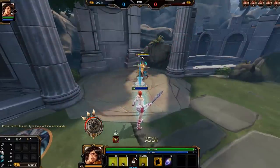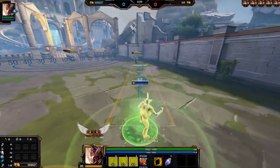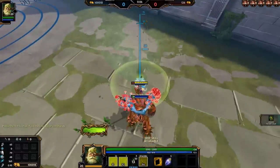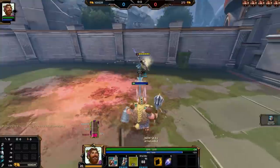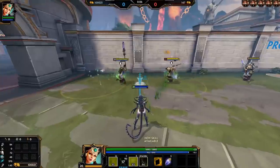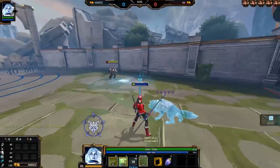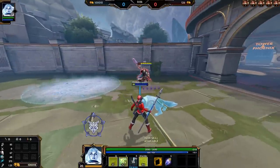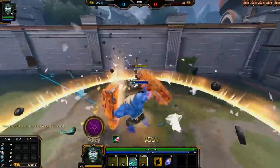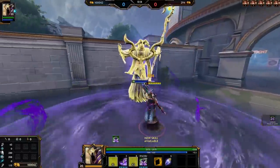Disarms stop you from basic attacking. Fears make you run away from what is fearing you with no control over your character. Disorient spins your character around — again, no control. Grabs pull you to a certain location. Intoxication removes your ability to WASD move and makes you randomly walk around for the duration. Madness makes you attack your allies, or if there are no allies, walk harmlessly towards the caster. Slippery surface — yes, that's the actual name — is Scylla's 3, where you slide instead of controlling movement. Trembles make you move randomly towards the source, and vortexes pull you strongly towards their epicentre.